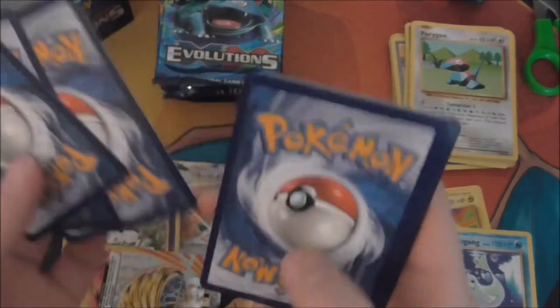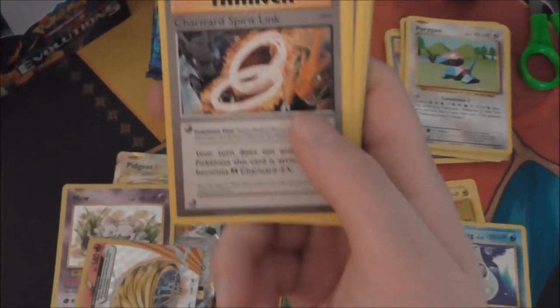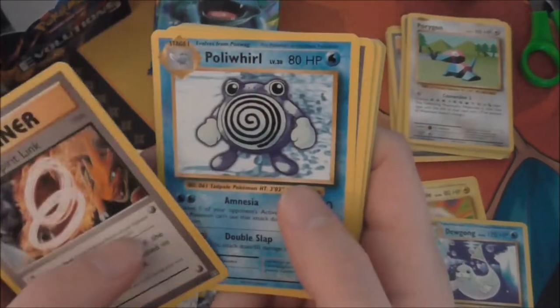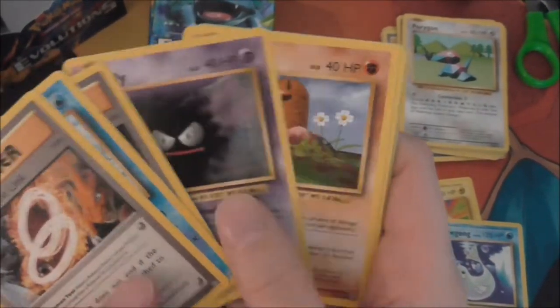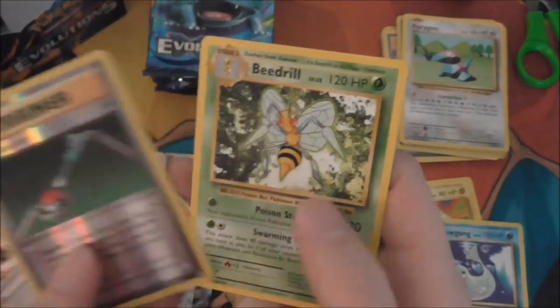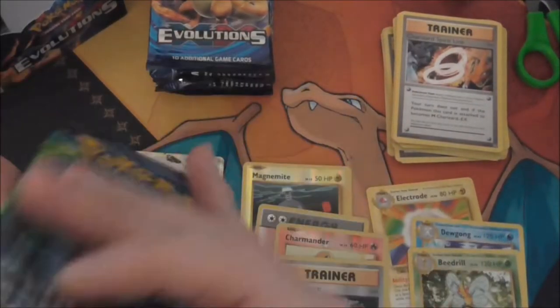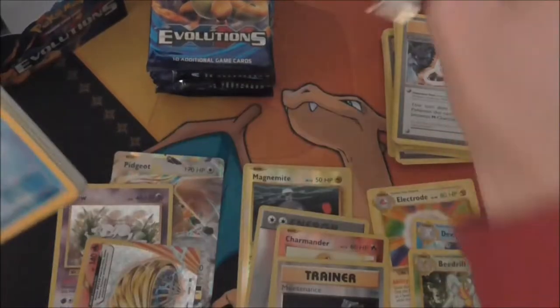Nice, it seems with the promos they like to pick them up upside down. Charizard Spiralink, Poliwag, Maintenance, Gastly, Diglett, Charmander, Voltorb, Bio Energy, Maintenance Reverse — and a Beedrill. Always get Beedrill, I've got tons of those. So if I'm correct the average is about one or two full arts per box.